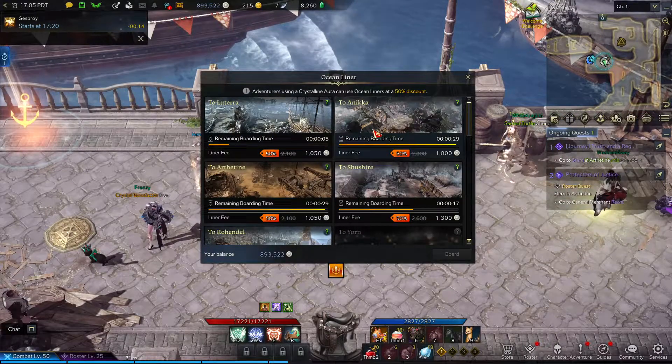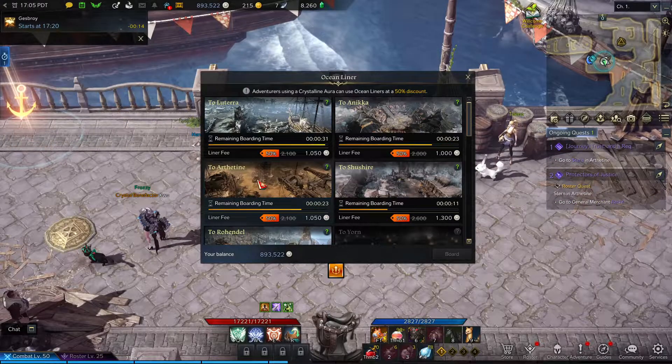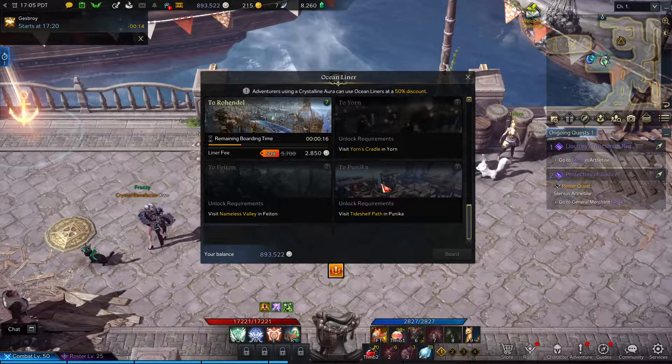You can teleport to Lutera, to Annika, to Shushain, to Rohando, Del, and to Ardenai. And now my other ones I didn't unlock yet.